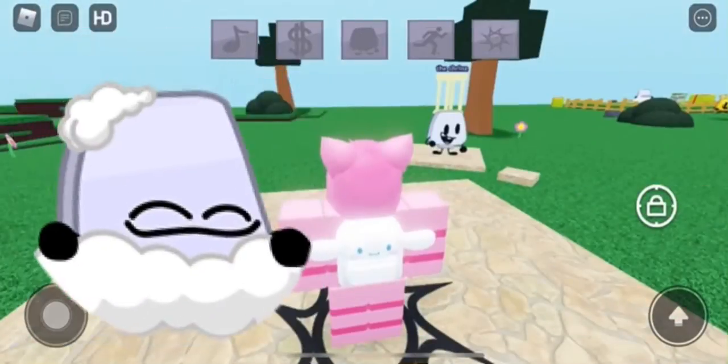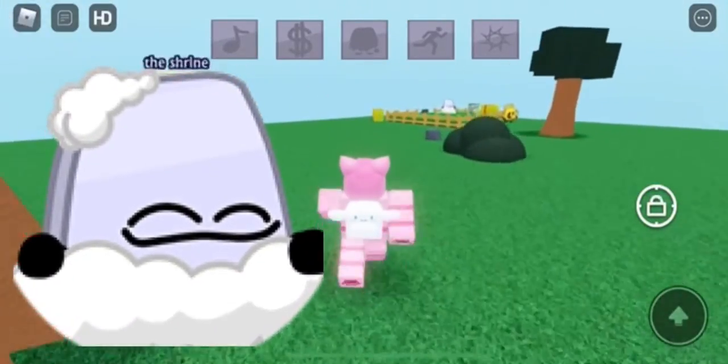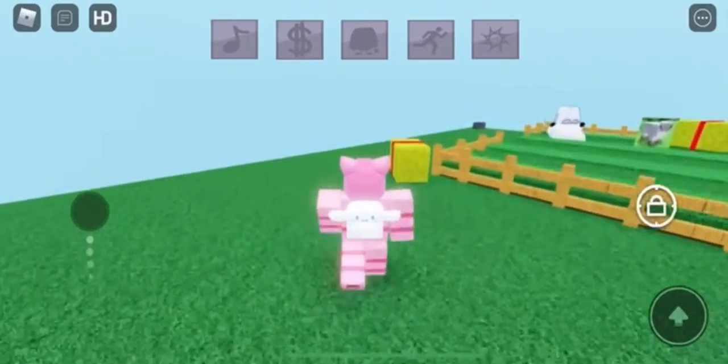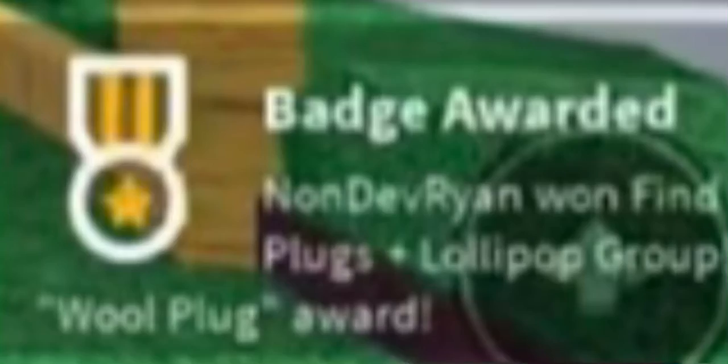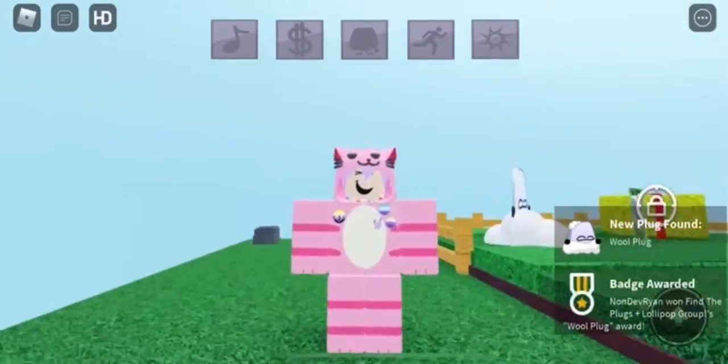In this video, I'll be showing you how to get the new wool plug and find the plugged update. It's really simple. Just go over to the area with all the animals here near the farmer plug, and it should just be there chilling. Touch it, and you should receive a badge at the bottom of your screen. And that's all you need to do to get this plug.